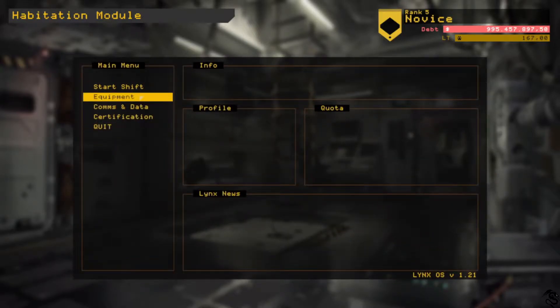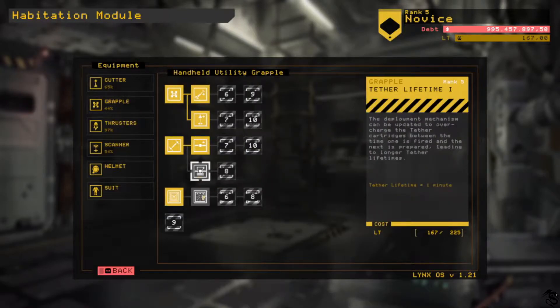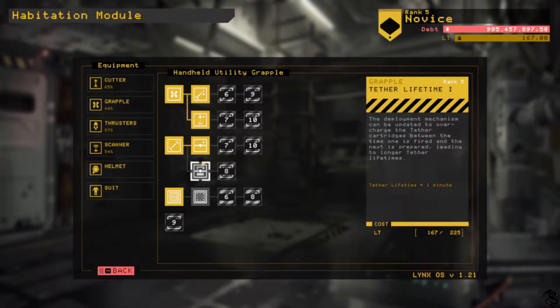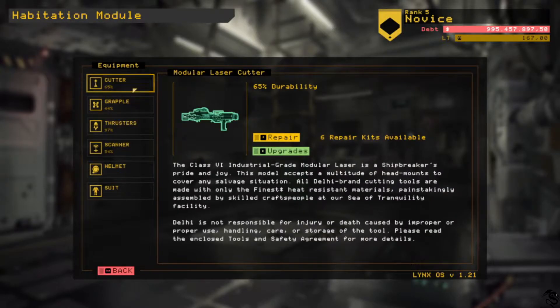So that was like two million. I don't think we can do anything with this at the moment. We did unlock a few other things: tether lifetime can be increased, so that makes the tether last for one minute, and then a batty push is what we can get.